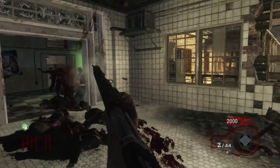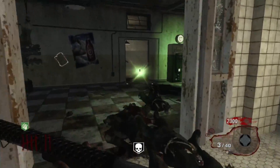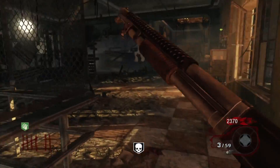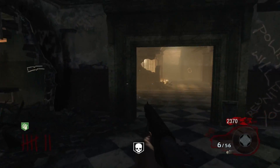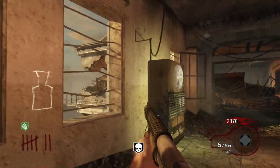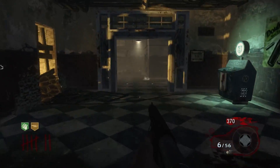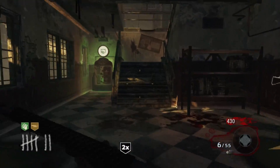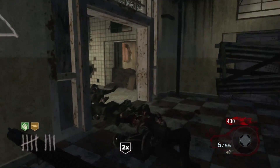Coming in at number 1 for the scariest, creepiest map is Verrückt. It was another World at War map, and World at War really encapsulated this need for a scary, eerie feeling in zombies. Taking place in a German asylum with Nazi zombies coming after you — the whole Nazi feeling added to the dread. When you go up to the chair you hear a drill, you hear screams, there are eerie sounds all over, and the zombies just look scary.